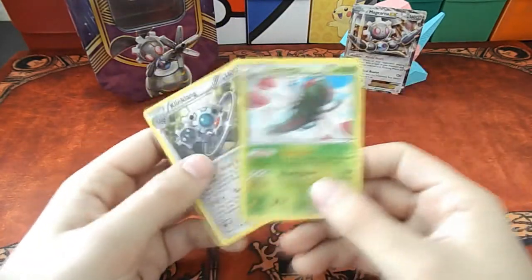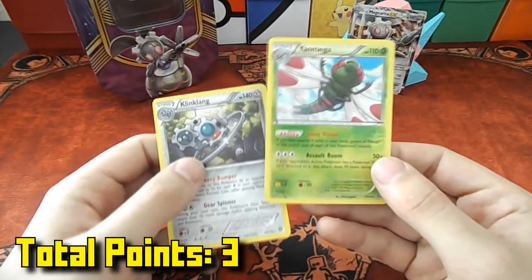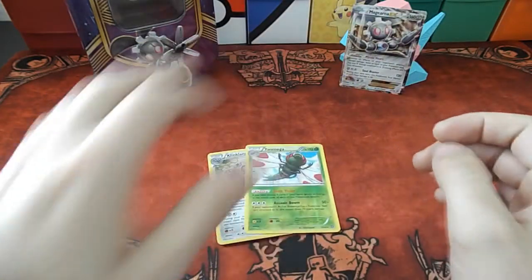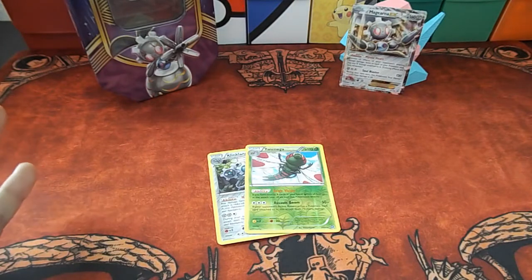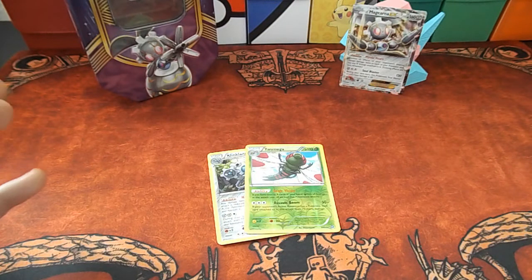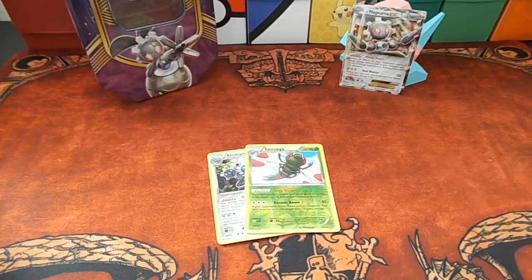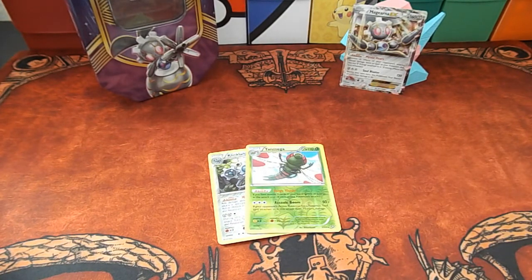So our points today is three — one for the Reverse Rare and two for the Holo. Not incredible. Good luck to my competitor. Hopefully they get some really good stuff. Actually, hopefully they get some really bad stuff and I can continue in the competition! Three points — I'm not too sure about that though.